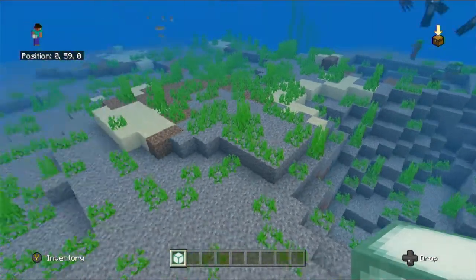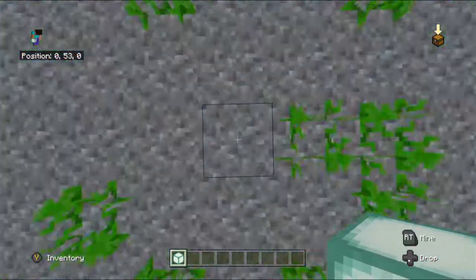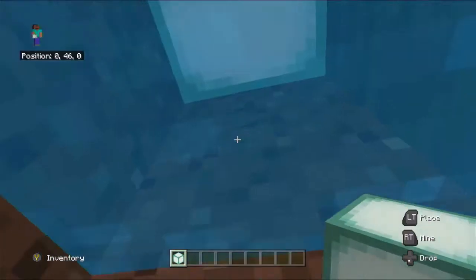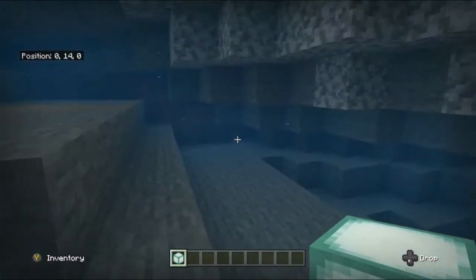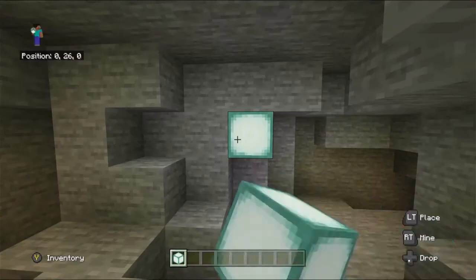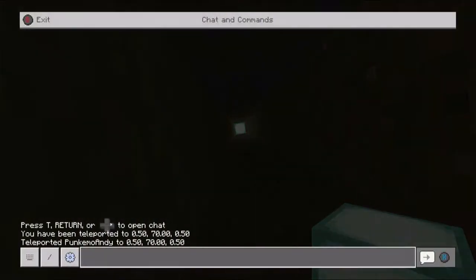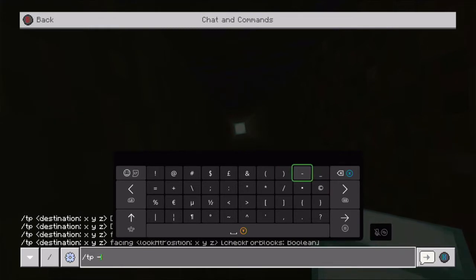Let's check below the ocean. It's just an underground water cave. Let's go back to spawn. We have to type in the numbers — it was minus 41, Y67, minus 107.